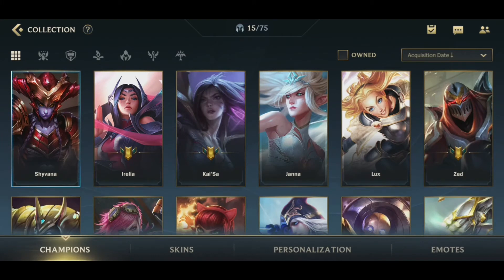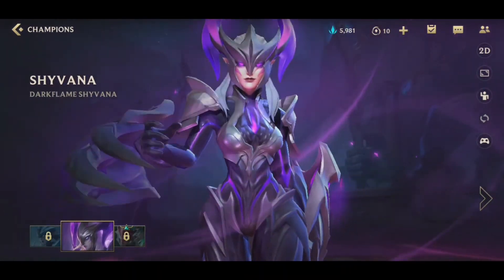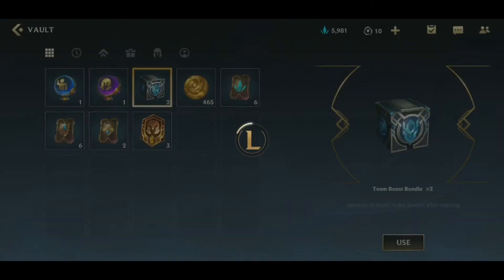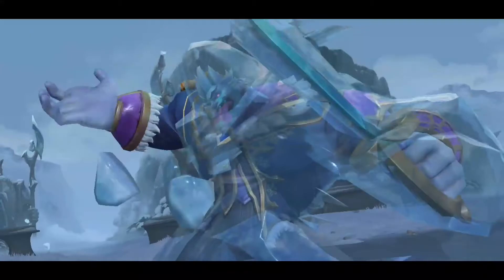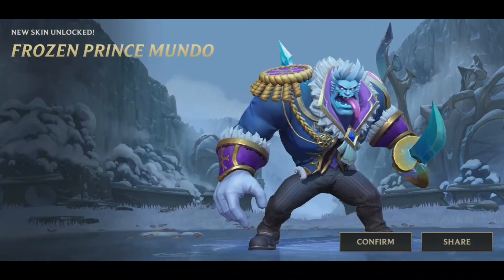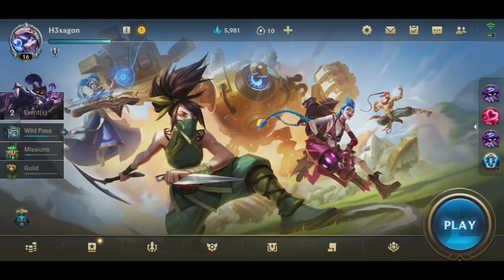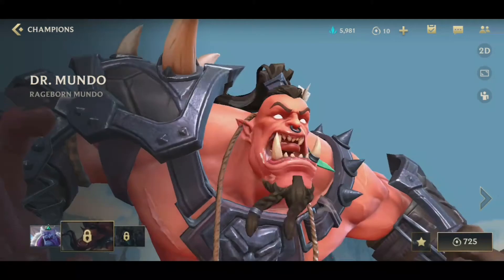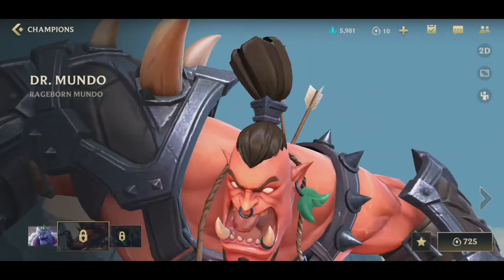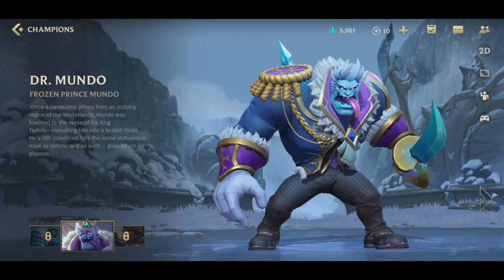Okay, before we open the random epic skin chest, I'm going to show you the skin for Shivana — I think that's how you spell it. We hope it will be a good one. And who's this? I've never played him — Frozen Prince Mundo. I've never played him before, so it will be interesting. I'll buy him with my Pick-a-Champion chest.